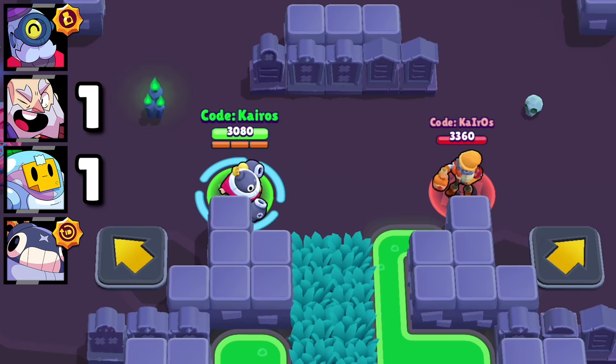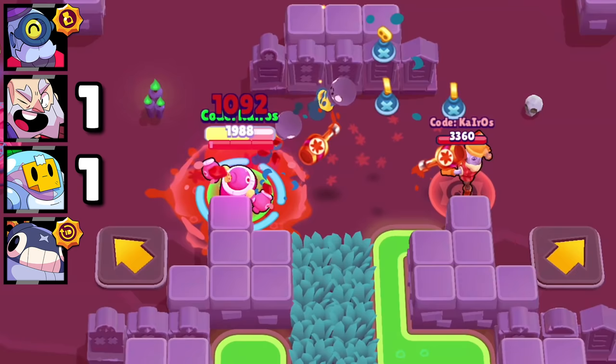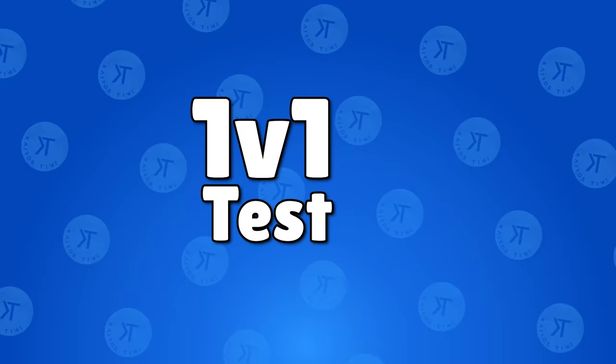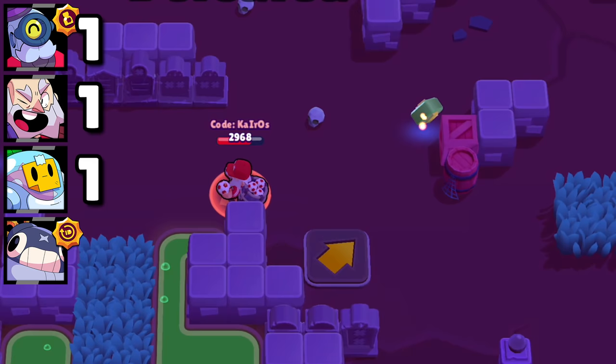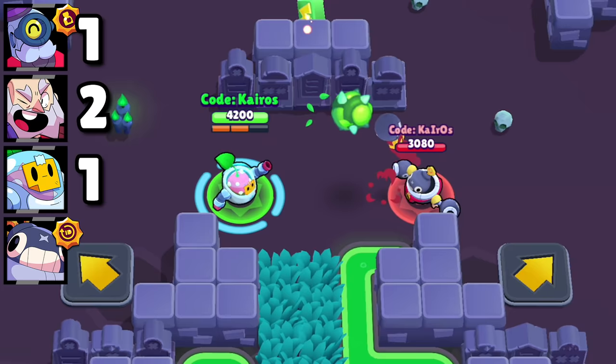Tick versus Barley: the attacks from both brawlers take a while to deal damage and they both have low HP. It's too close to tell, but if you slow it down, you'll actually see that Barley barely beats Tick, giving Barley one point. Dynamike versus Tick: even though both Dynamike's and Tick's attacks take a while to explode, Tick's take much longer than Dynamike's, giving him another point. Sprout versus Tick: Sprout's attack instantly deals damage, which gives Sprout a clear victory over Tick.